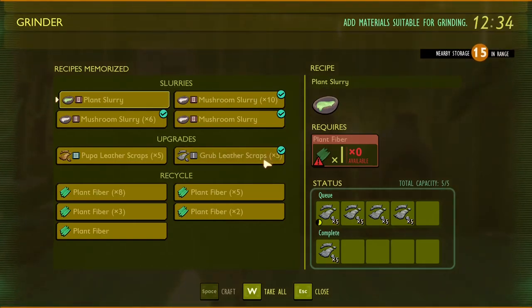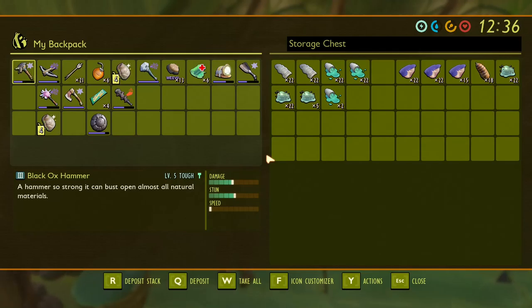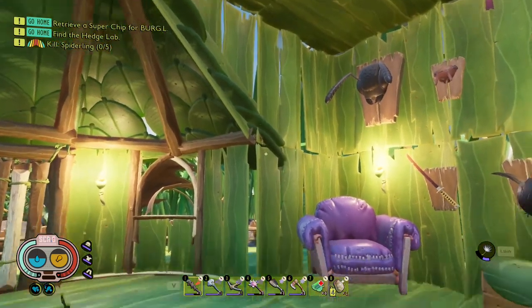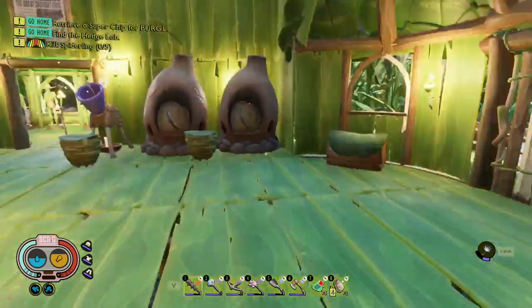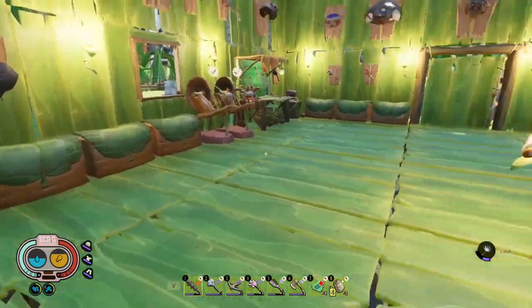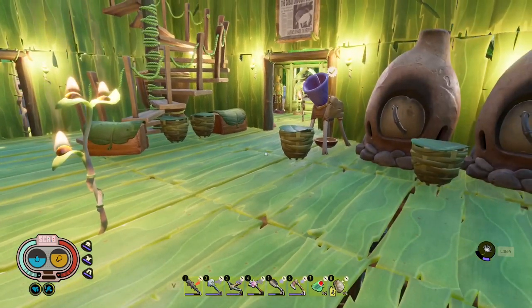We've got a fair few grub hide left, so that's not a bad thing. Alright, so I think while we wait for that, we might just go head over to the hedge lab and get that chip again, and yeah, proceed with that. Get these quests out of the way so we can get onto the game proper. Alright, I'll head over there and I'll bring you guys back.